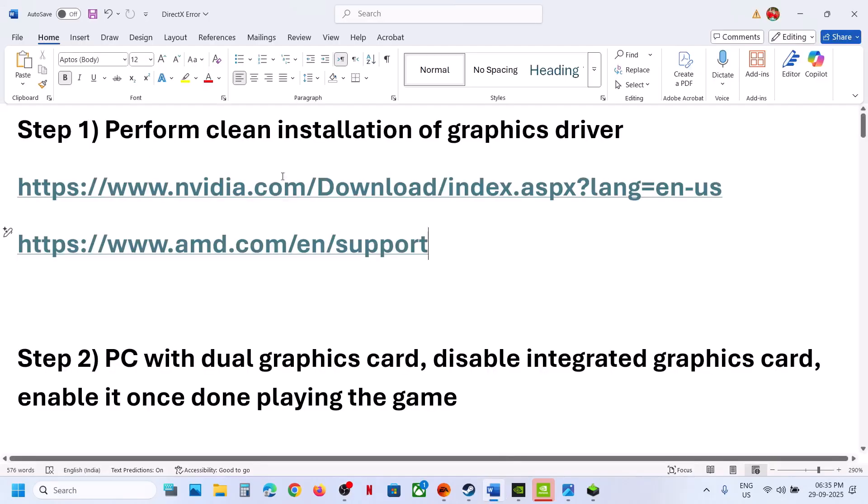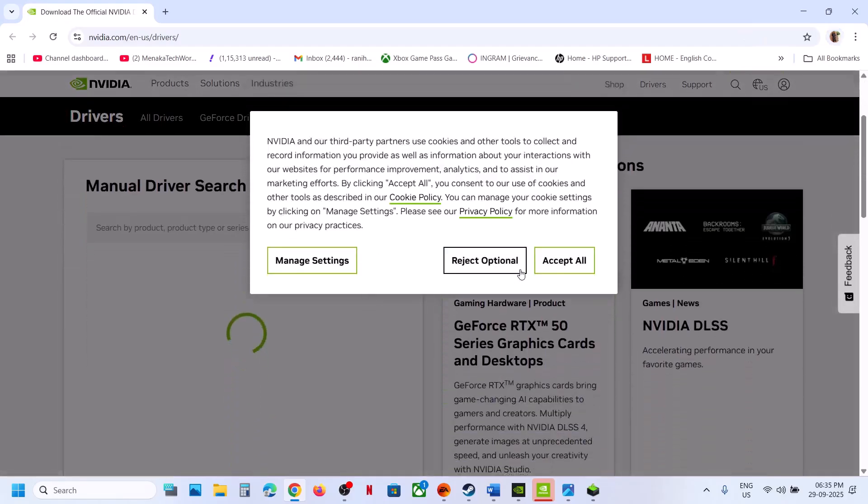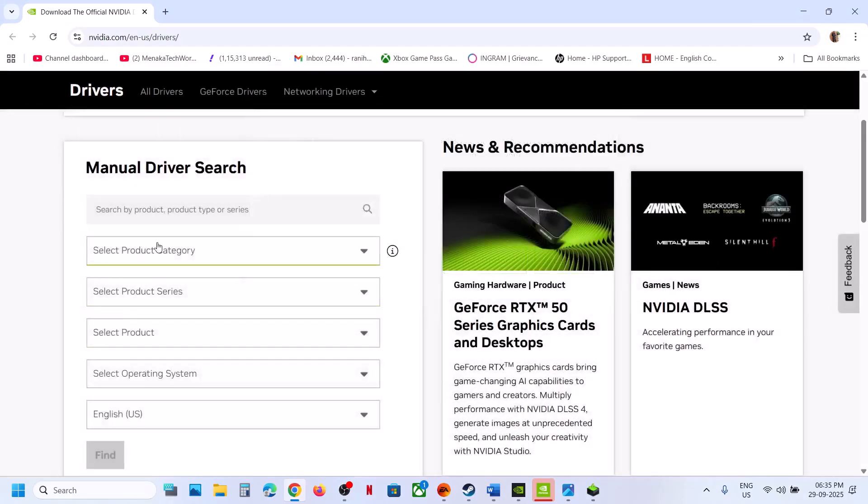Now, the first step is to perform a clean installation of your graphics card driver. So if you have an NVIDIA card, go to the NVIDIA website. If you have an AMD card, go to the AMD website. I'm showing for NVIDIA. So you can select your graphic card over here. Make sure that you select your graphic card over here.